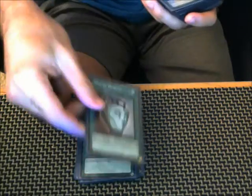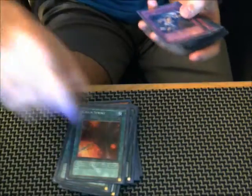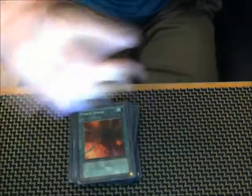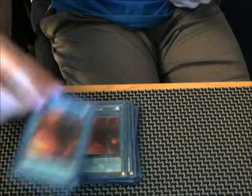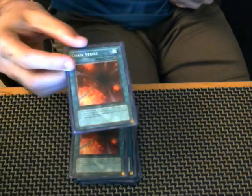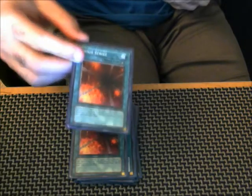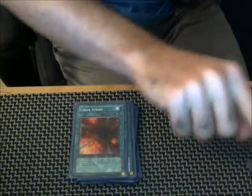We've got three Pot of Duality. Then we've got two Chain Strike. Chain Strike is Chain Strike — we're going to come back to this because there's a cute little interaction. You can use Chain Strike and Accumulated Fortune together, since both say you cannot activate this card if two cards with the same name are in the same chain. I'm going to put this to the side because we'll get back to it.